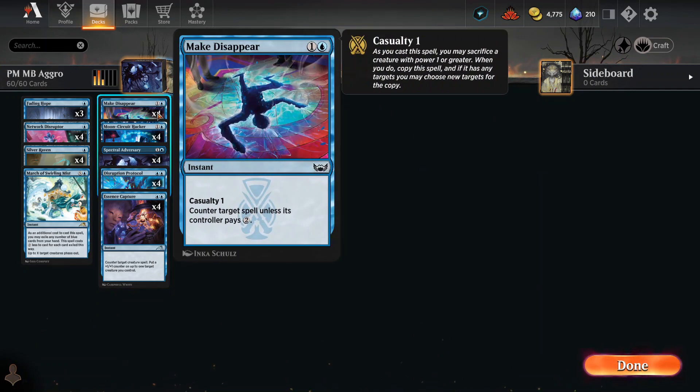We got Make Disappear, the first of our counterspells — it only costs two. You have the ability to do a Casualty, meaning you can sacrifice one of your creatures with power one or greater, and then you make a copy of this spell. So you technically counter two spells if you felt like it. The base effect counters target spell unless its controller pays two, and if you copy it, they'd have to pay four to counter both. There's a lot of good things you could do with this particular spell.